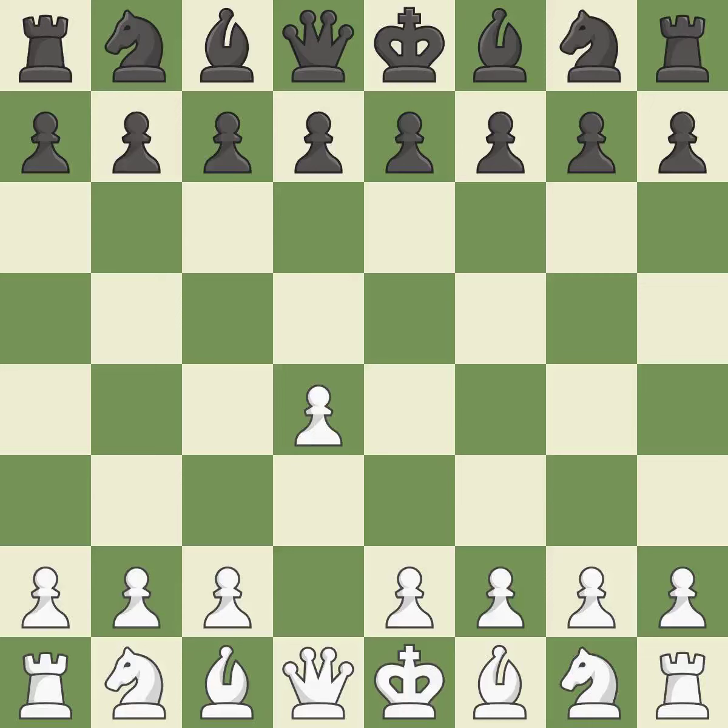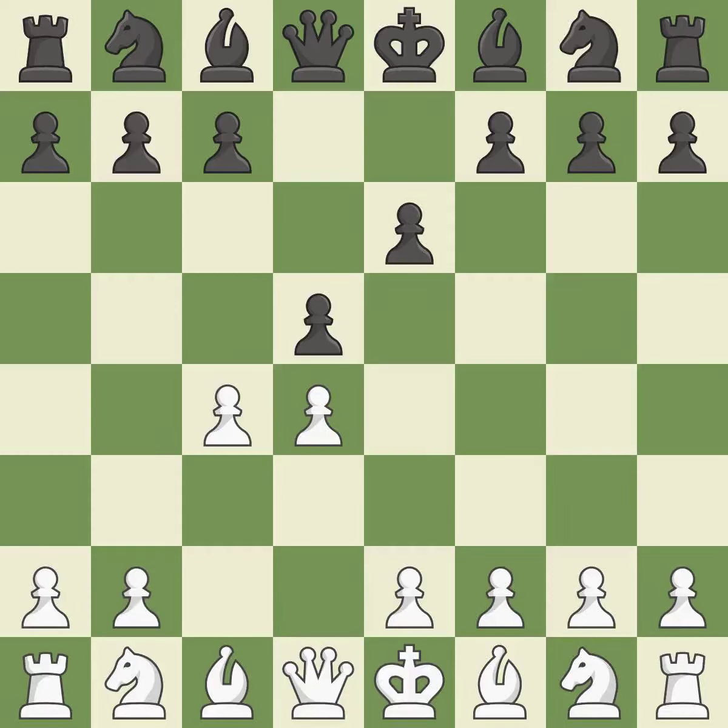Opening with the Queen's Pawn. The move d5 establishes control over the e4 square, frees up the light-squared bishop, and builds a presence in the center. A wing pawn is available in the Queen's Gambit to attack the center and divert black's attention away from the e4 square. By using the e-pawn to protect the key d5 pawn, e6 rejects the Queen's Gambit. And c3 puts more pressure on the d5 square and helps control the e4 square.